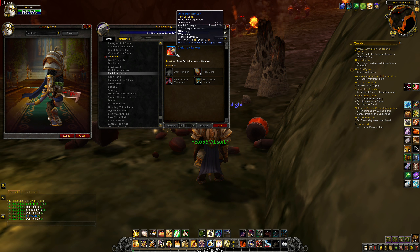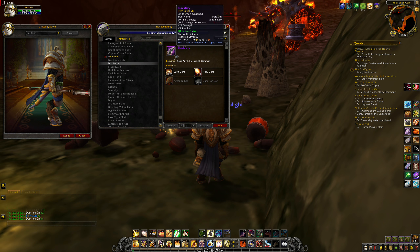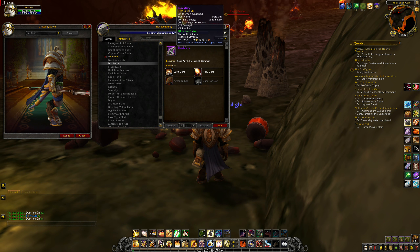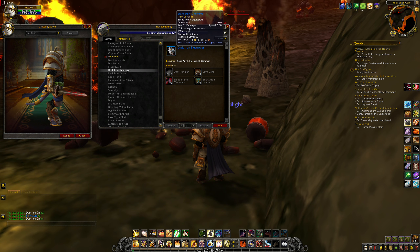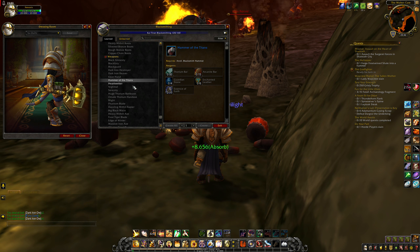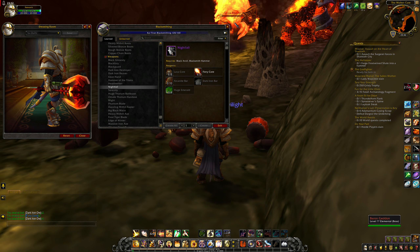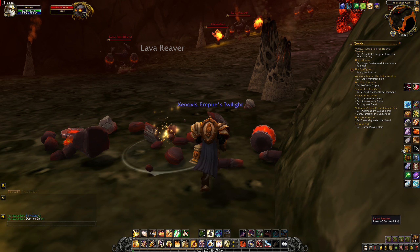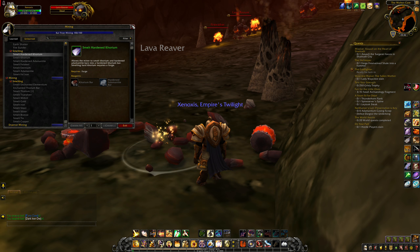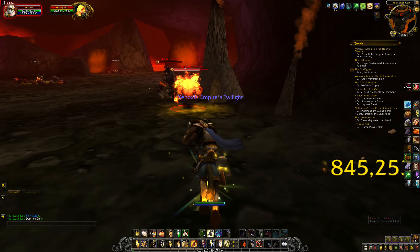That's what you need Blood of the Mountain to actually make — the Dark Iron gear, that's probably why it's worth a lot. These were actually pretty decent back in the day. I should actually be making some of the old stuff, because Nightfall axe is always worth a lot. But wait, can you still make Arcanite Balls? I don't think you can actually — I think that's an old recipe that's not in the game anymore. Maybe it required Alchemy for that. I need to look that up, I've forgotten how to make Arcanite Balls.